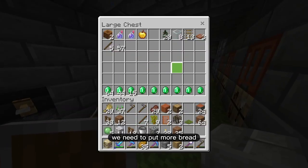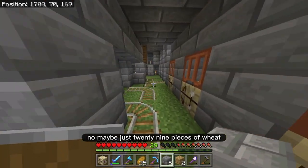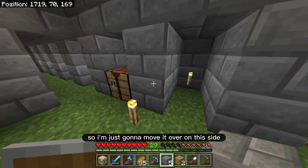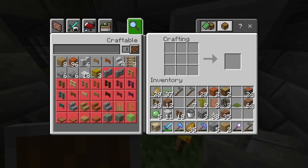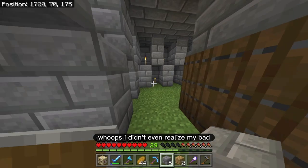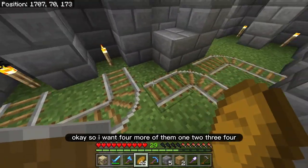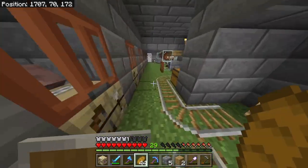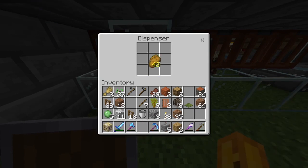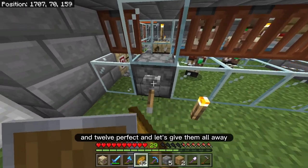We need to put more bread. I have 29 pieces of wheat, so I'm just going to move it over to this side. I can make nine loaves. Actually, it was in my hotbar — whoops! So I want four more villagers. Four times three is 12, so I'm going to put 12 bread in here. Let's get it on right away. Perfect, and let's give them all away.